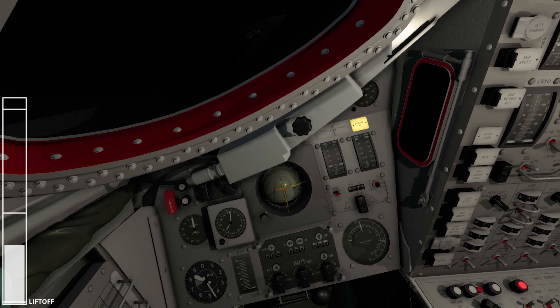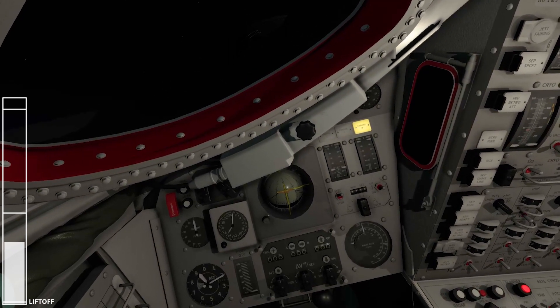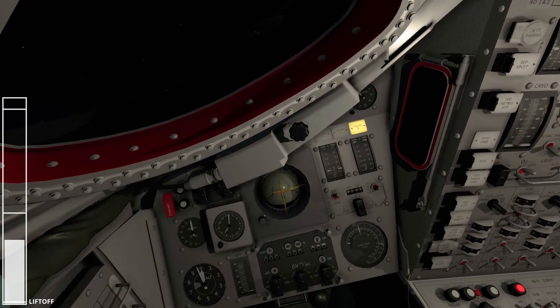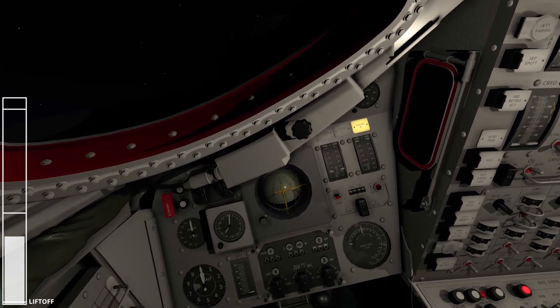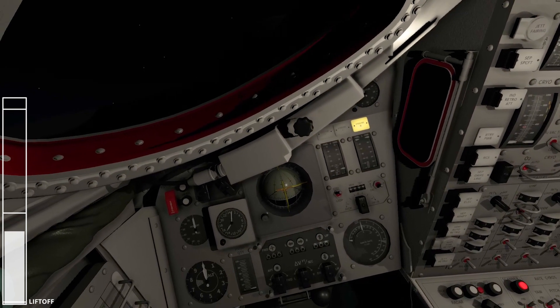How's the cabin, EECOM? Good. Peak pressure at 6-5 and dropping. Roger. Load 2. All right. Floating and still going back. DCS update received. SCC, let us know when Max Q comes up, please. Roger update. How are you, Fido? We're a little high in flight, but no problem.